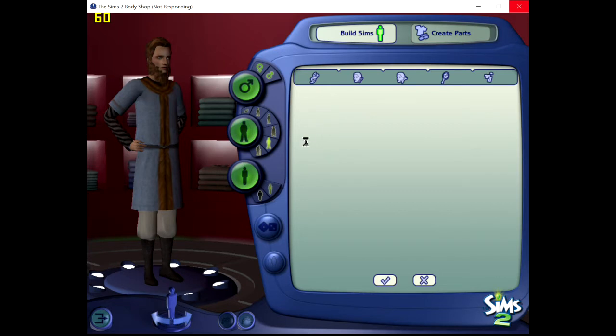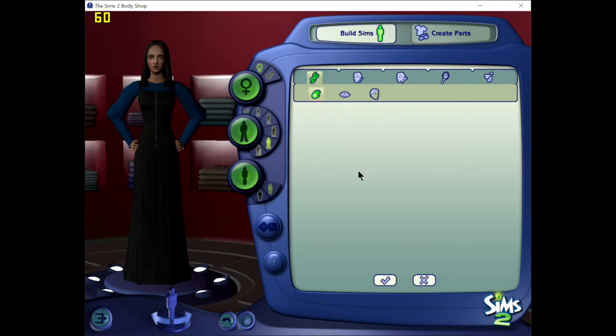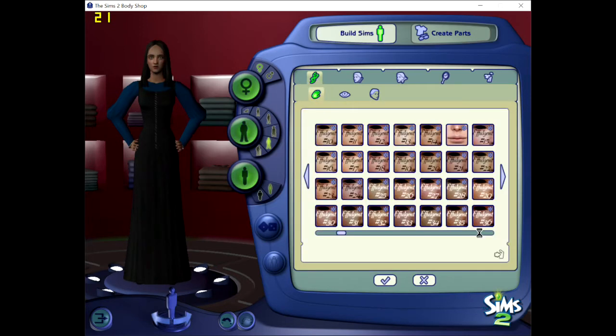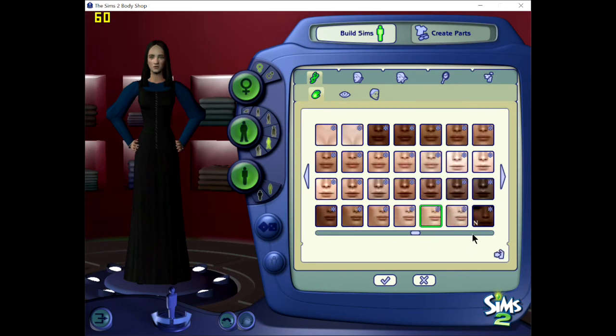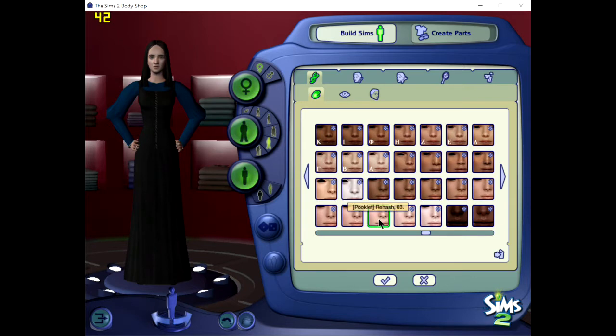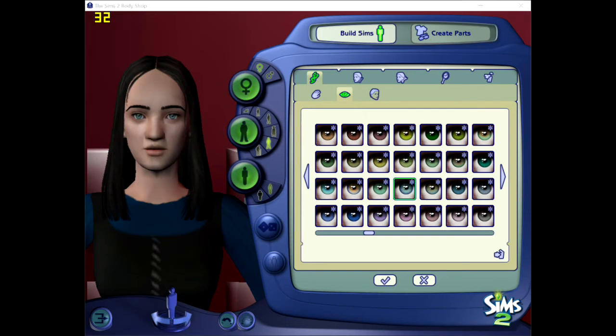Hey guys, welcome back! Today we are working on another one of our 'different faces' Sims. This is Jane Seymour — I believe we're on Jane Seymour number three, but don't quote me because I can be wrong. Today we're actually picking Kate Phillips — Kate Phillips from Wolf Hall.